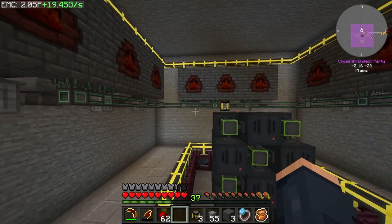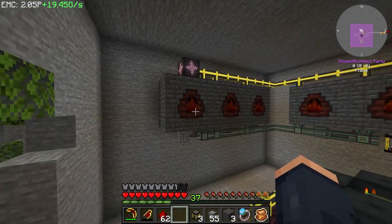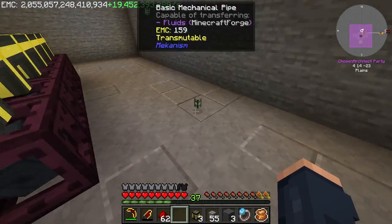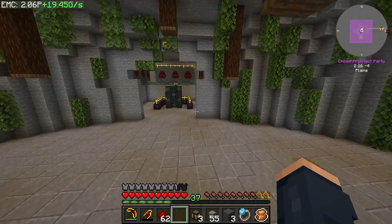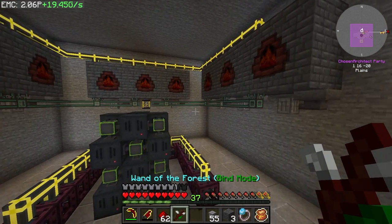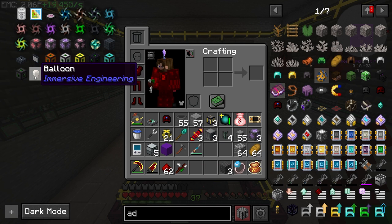At this point I now have all the creosote I could possibly want once this starts working. I could use watches of flowing time on everything and we possibly will, but at the moment I don't know if these can work with the watch of flowing time. We'll just create an assembly line to pump out watches of flowing time later. Right now I'm just setting these up as they are and we can always speed them up later. This right here is going to need a lot of creosote.